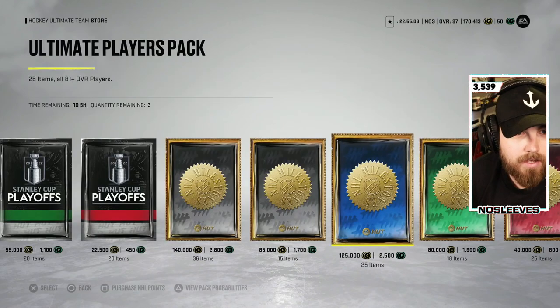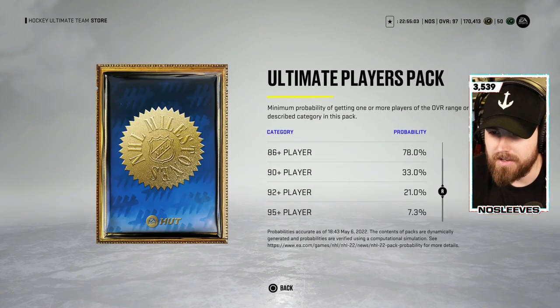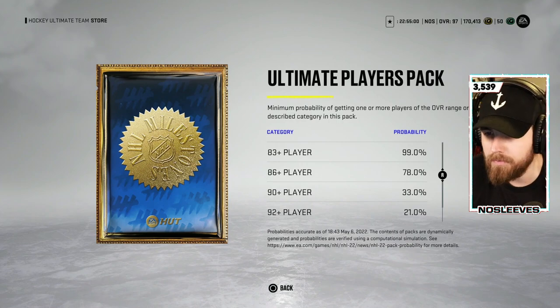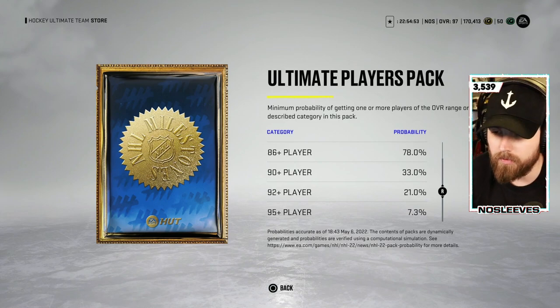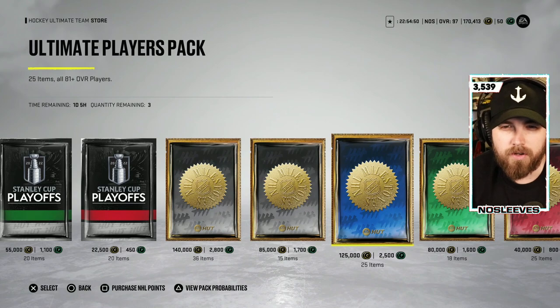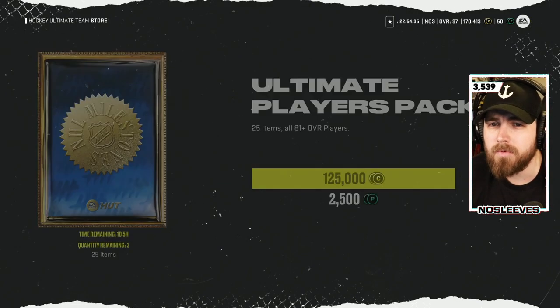In NHL, there's not much left to do with your coins once you have a pretty good squad up in the high 90s, so I thought, why not. There was a new pack that's kind of interesting — the Ultimate Players Pack. It's 25 items, all 81 overall and above. The odds show 99% to pull an 83 and above, and over 92 is 21%. It's only 125,000 coins. There was one earlier that was a 40-pack giving untradable cards, which was the most ridiculous thing I've ever seen. But we're going to rip this one.